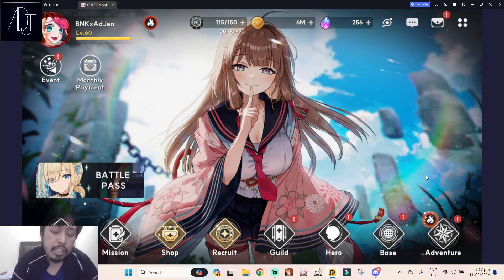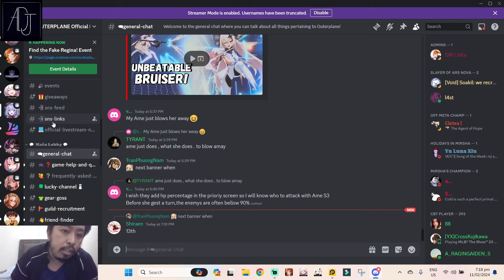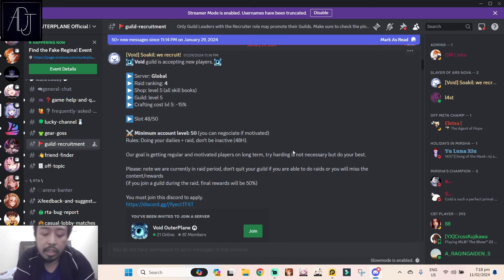Another tip for beginners: join a community. I highly suggest joining the official Outer Plane Discord server. It's a pretty chill server with a lot of things to gain, including a game help and questions tab and a guild recruitment section. You can also find me there if you have questions. One tip I'd also give you is to find and join the number one guild if you can, because during guild raid you get a lot of bonuses and perks.